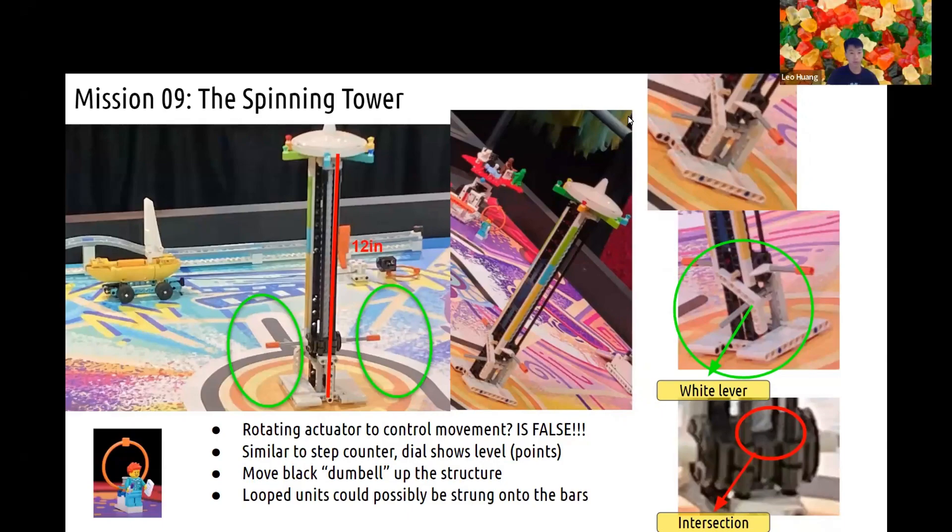For the Spinning Tower mission, what we observed in the World Festival shows that the mission model is really tall, probably more than 12 inches. The widely circulated rotating actuator theory seems highly unlikely to be true, as the ends do not seem to be easily turnable by the robot. One guess is that the mechanism is operated by pushing the white lever, similar to the step counter from Replay. However, movement seems to be restricted on both sides of the lever, so its range of movement is probably very small. The two black axles on either side of the grey twisted piece seem to be stationary while the tower is spinning, ruling them out of a role in the mechanism, so the white lever theory is also mostly disproven. The grey axle behind the white J-beam is slightly open to the outside, so it seems like that may cause the model's spinning motion.